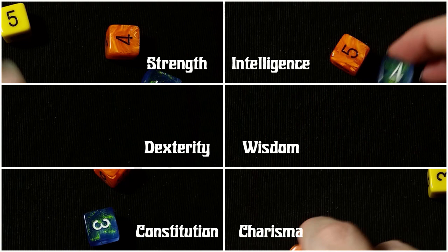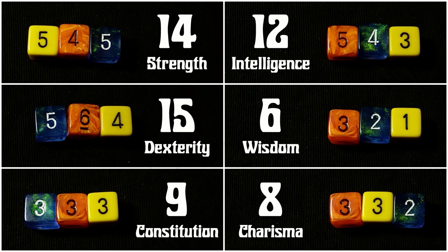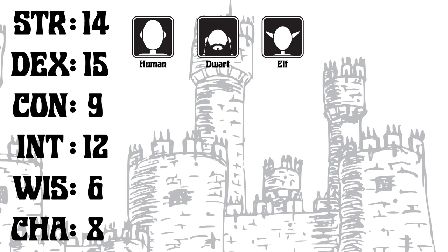Character creation begins by rolling 3d6 each for our Strength, Dexterity, Constitution, Intelligence, Wisdom, and Charisma. Our race options are Human, Dwarf, Elf, Half-Elf, and Halfling.